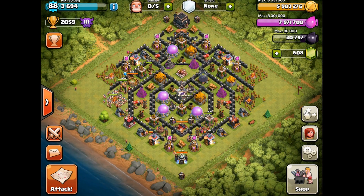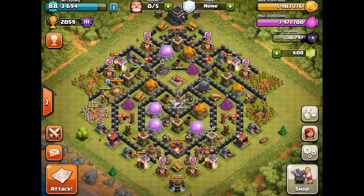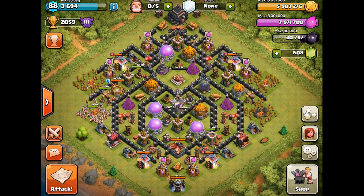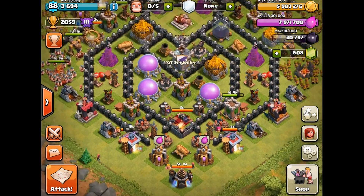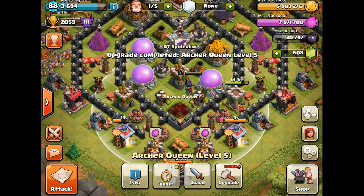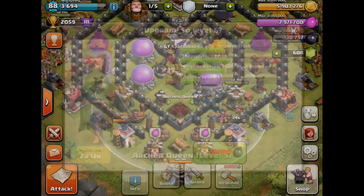What I want to do today is go through my Town Hall 9 — where I'm at, what I'm planning on doing, and where we go from here, as far as getting to Town Hall 10. And there she is — Archer Queen level five! The upgrade costs 32,500 dark elixir.